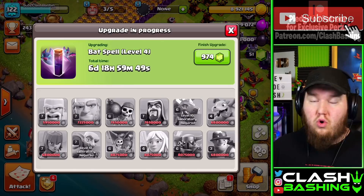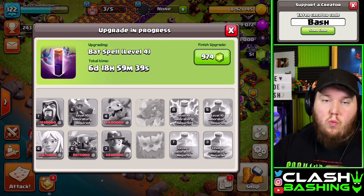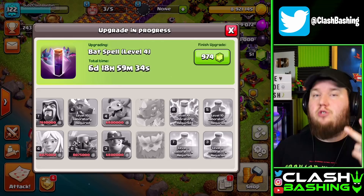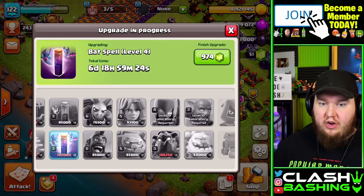When I approach a brand new town hall level, I think about what I'm going to use in war. War is the main reason I love playing Clash of Clans so much — it's fun and competitive. I'm trying to get as many war attacks maxed out as fast as possible. Today we pretty much got two war attacks ready to go: Zap Dragons and 5 ICG on the way.